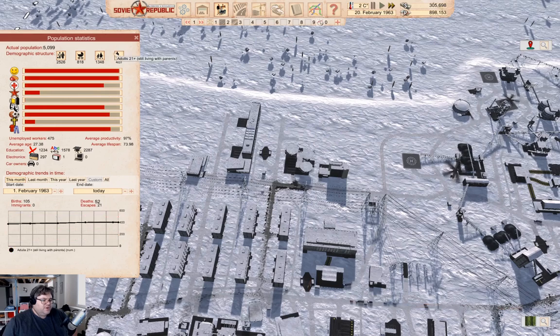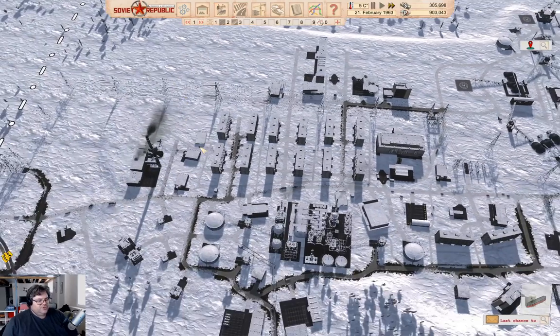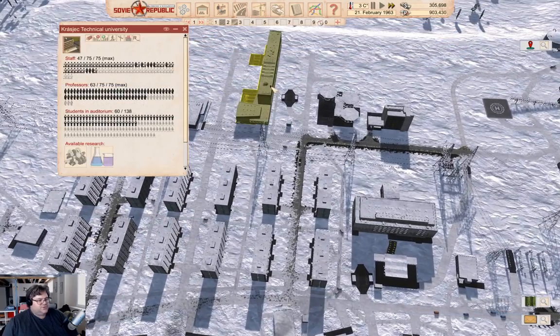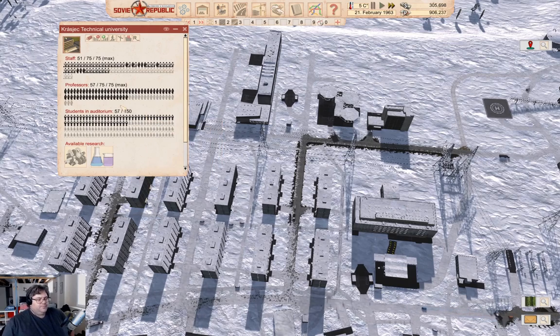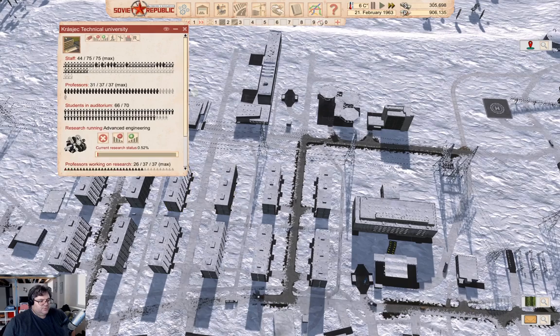We've got 400 unhoused 21-year-olds and they really do need somewhere to live. We probably want to get some more people available to do things. Here's the university — it's maxed out. So just before I go, we've got plenty of people to support this, so let's just get the research tasks underway as well.